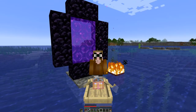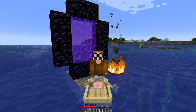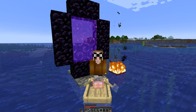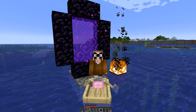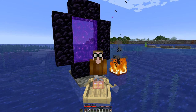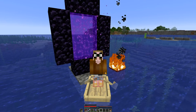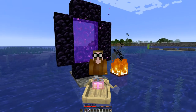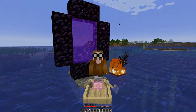Today we will focus on the storage system — sorting and storage — which will be underneath the actual farm so we can store all the golden ingots and the golden nuggets and not really care about all the rest, meaning rotten flesh and the swords. So let's get to it.